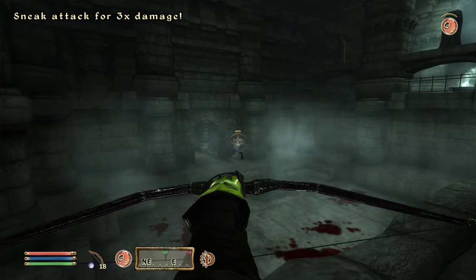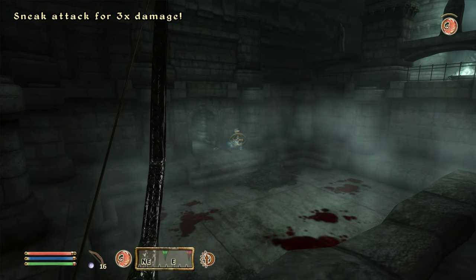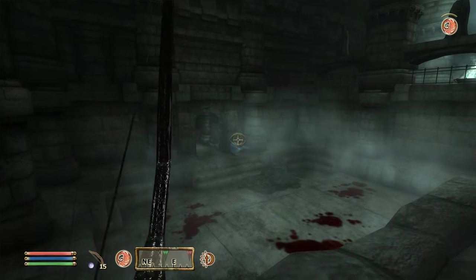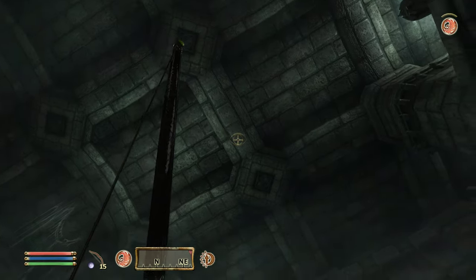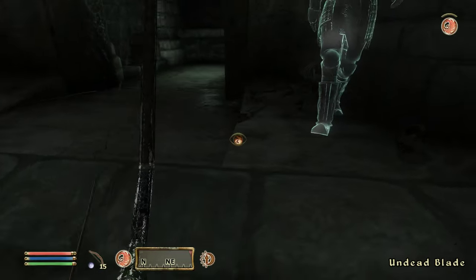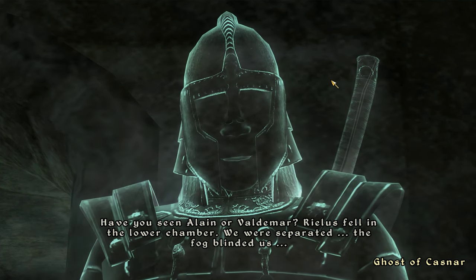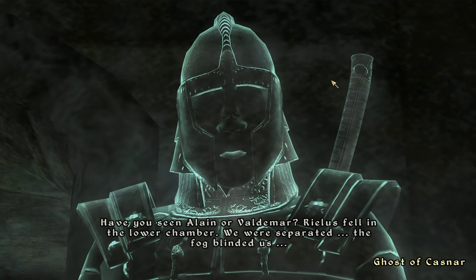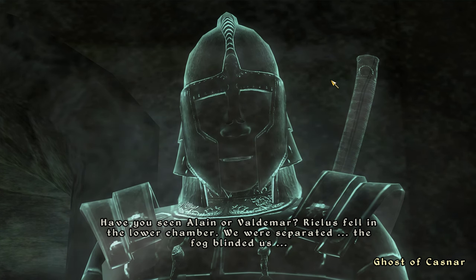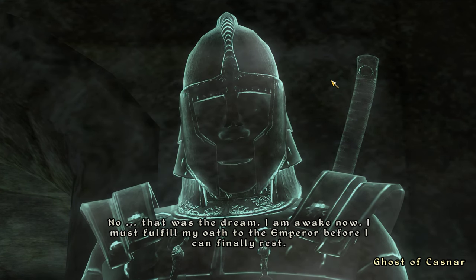Even if the gods seem to think so with our Knights of the Nine quest we currently have. I don't want to trap his soul because that sounds like it could cause problems when working with the ghosts — just in case. Destroyed the second of the cursed Blades guarding Sancre Tor, freeing his spirit to help his companions lift the Underking's enchantment from the Shrine of Tiber Septim. 'Have you seen Elaine or Valdemar?' No — Rialis fell in the lower chamber, we were separated.